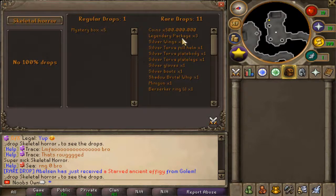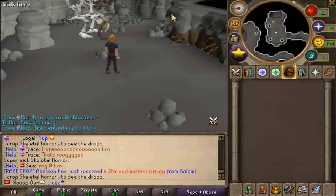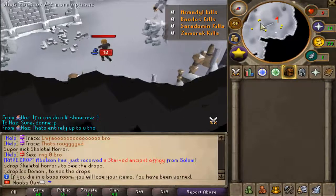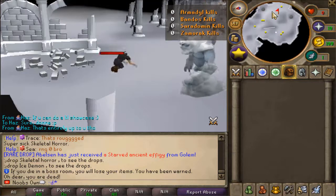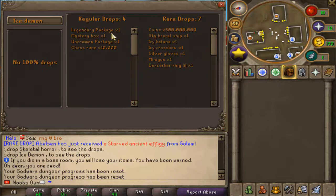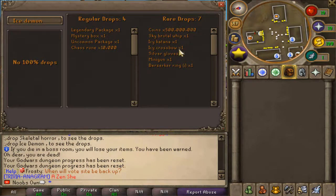The Skeletal Horror has a bunch of drops: 500 million cash, legendary packages, silver torva with silver wings, shadow brutal whip, minigun, and a zirco ring eye as rare drops. Regular drops include five mystery boxes. You also have the Ice Demon teleport - you kill 40 minions to access the boss room. Ice Demon drops include legendary package, mystery box, uncommon package, 10,000 chaos runes, and rares like 500 mil cash, sky brutal whip, ice katana, icy crossbow, silver gloves, minigun, and zirco ring eye.